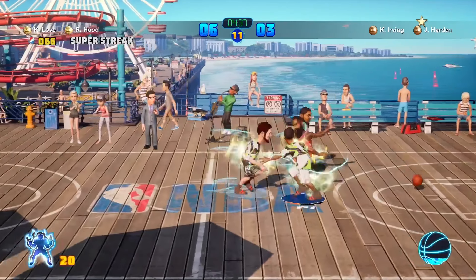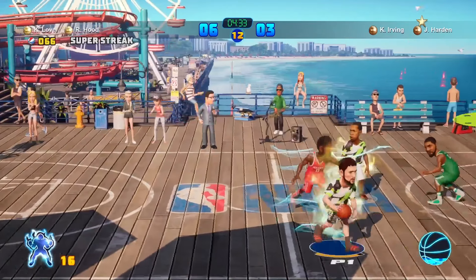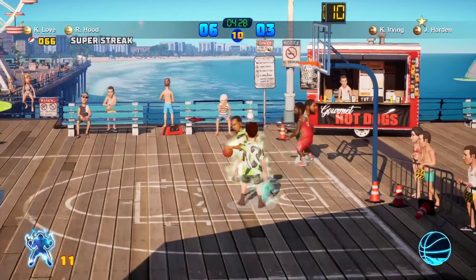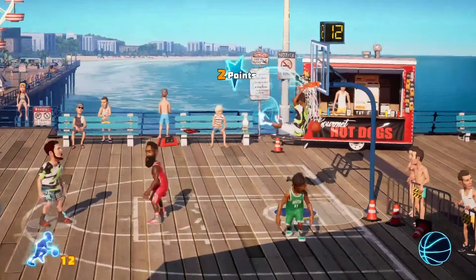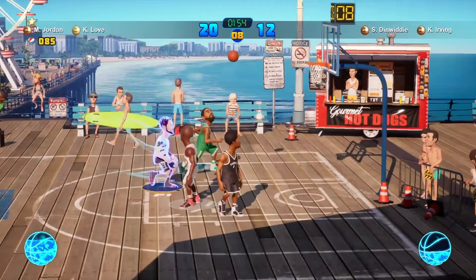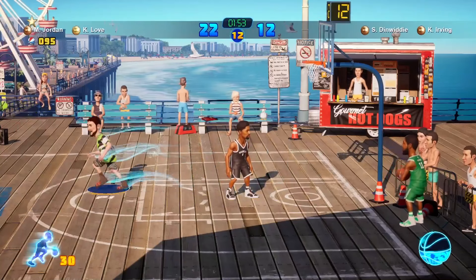On the court, Playgrounds 2 cleans up the arcade gameplay a tad, but it plays incredibly similar to the original. It's still a challenge to make three-pointers on a consistent basis with low-level players, even for those known for their sharpshooting. If you land outside of the green on the shooting meter, it's an automatic miss. Though this is somewhat unforgiving for an arcade basketball game, it's also what makes Playgrounds 2 unique. It's easy to grab a controller and score some buckets, but if you want to win on a consistent basis, you have to have skills.